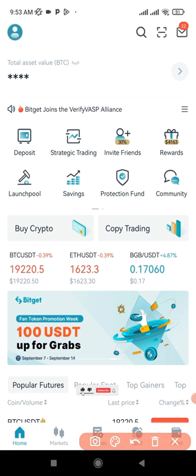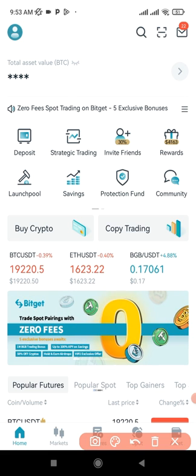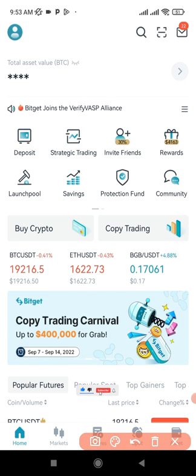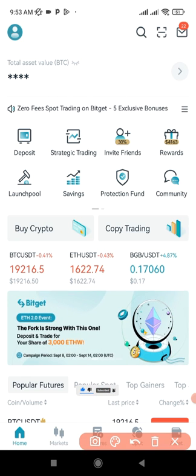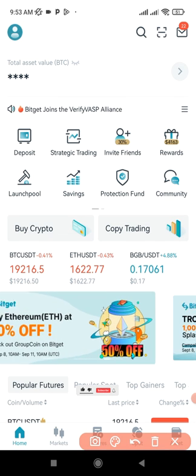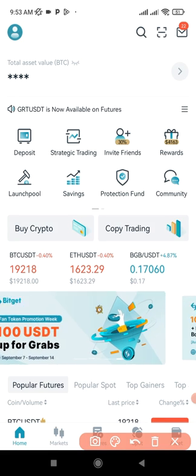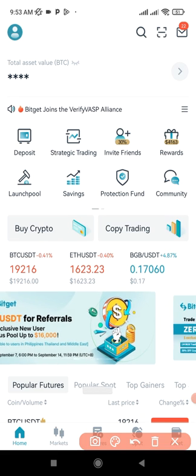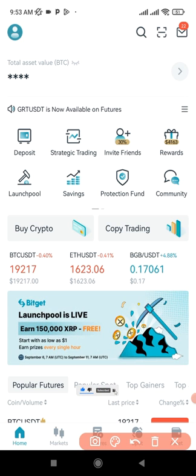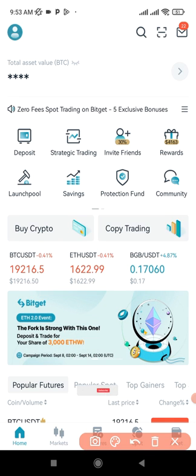If you don't have an account with BitGuard exchange already, I'll leave a link in the video description or you can check the comment section. Just sign up for an account. As a new user with BitGuard exchange you stand the chance of getting up to four thousand dollars worth of crypto as a welcome bonus. You get a reward when your account is verified, when you trade on the platform, when you deposit funds and leave them there for five days — that last one gives up to four thousand dollars worth of crypto.